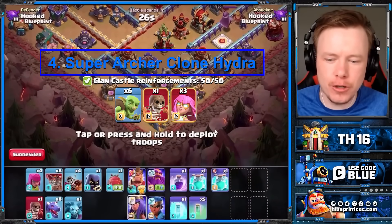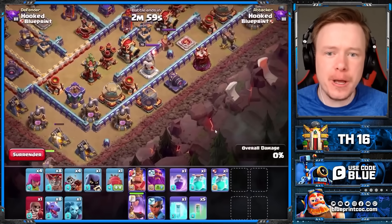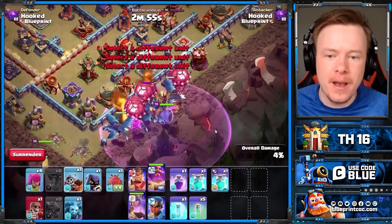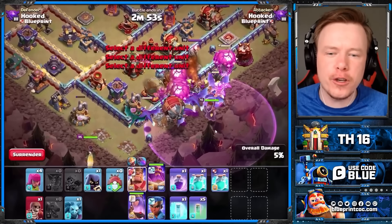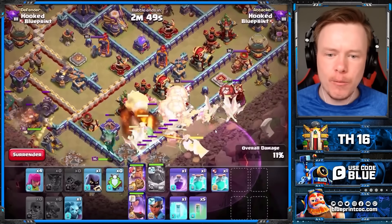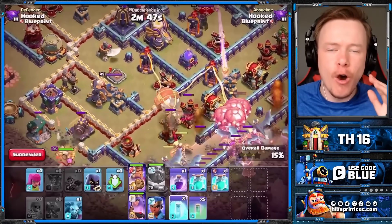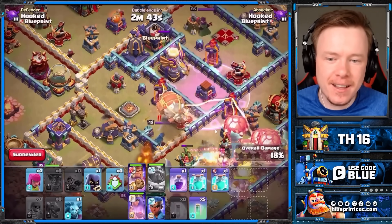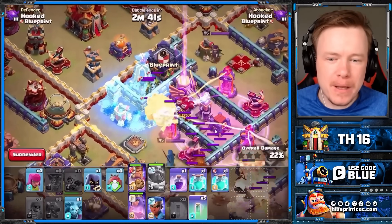At number four we have Super Archer Clone Hydra. Super Archer got an upgrade, Dragon got an upgrade, Balloon got an upgrade, the Dragon Rider got an upgrade. But most importantly, the Warden got an upgrade with the new hero equipment for the Rage Gem. We pop the Warden ability here, because one of the weaknesses of Hydra for the longest time — particularly in this army comp — is you have no spells for the Hydra. All your spells are attributed to the Super Archer Clone, and generally the Hydra will struggle on the back end of the base.